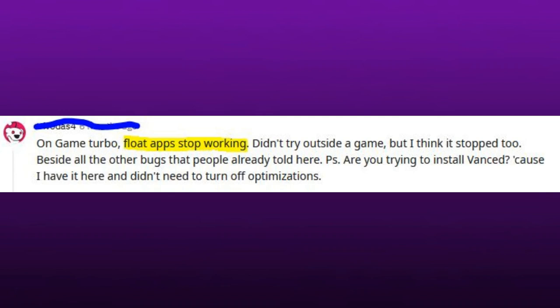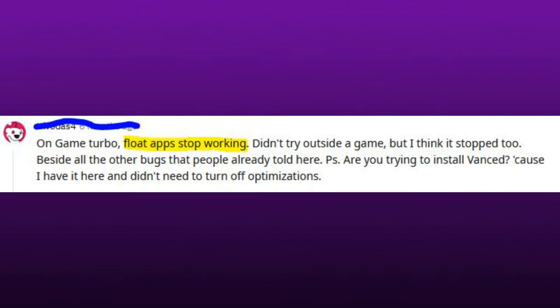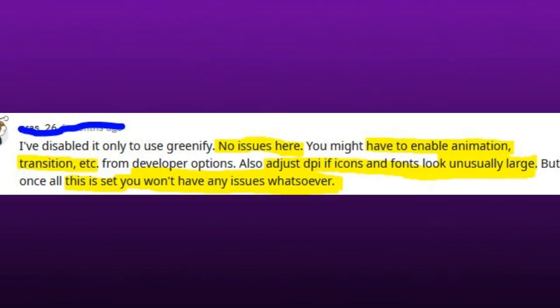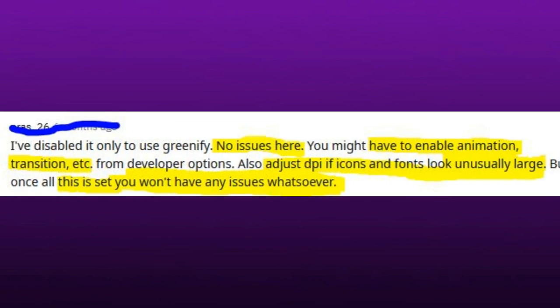Are you trying to install Vanced? Because I have it here and didn't need to turn off optimizations. I've disabled it only to use Greenify, no issues here. You might have to enable animation, transition, etc. from developer options. Also adjust PIF icons and fonts as they may look unusually large. But once all this is set you won't have any issues whatsoever.